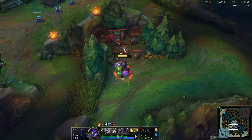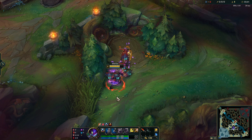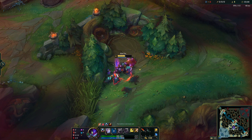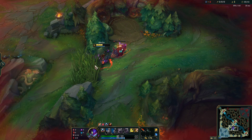After killing red buff, take a level in W and attack the raptor camp. Ideally, start with the big one and use your Q in the center of it to hit all of the little chickens, which also applies your jungle item's passive that restores health equal to the burn damage it does against jungle monsters. Keep hitting the big raptor with autos and your Q, and kite to minimize damage taken.